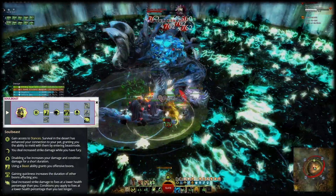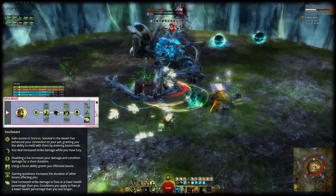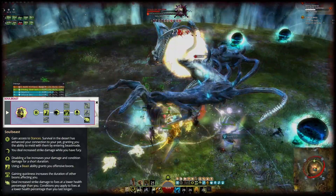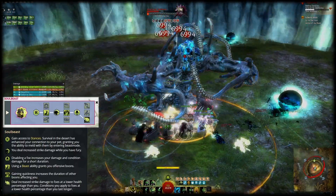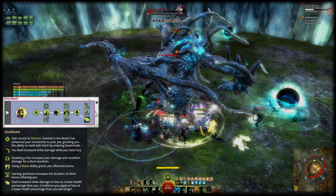Especially the latter is incredibly powerful because it drastically enhances the uptime on all boons on you, making Soul Beast a very good choice in pugs where boon uptime isn't great. Twice as Vicious makes you deal 10% increased damage after applying hard CC, and Oppressive Superiority increases your damage against enemies with lower health than you by 10%.